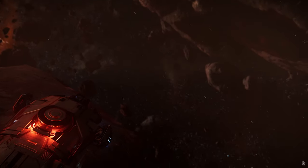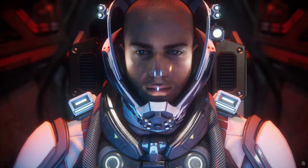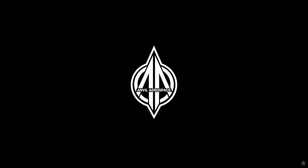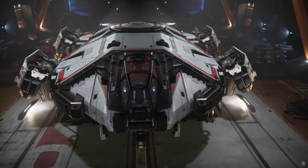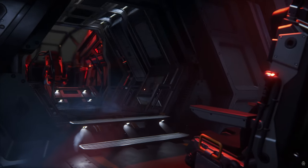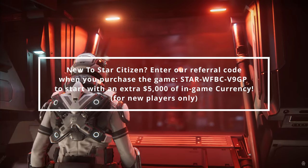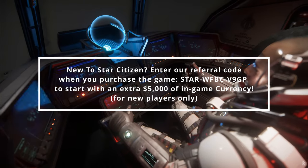My opinion: I would get a Cutter Scout if I needed bare minimum scout capability — super cheap for the price. A step above that is the 315p, which adds more amenities similar to the Terrapin, but it also has a fridge, though it might not be as good a scanner. Or I would jump up $40 and get a Mercury Star Runner — you lose the stealthy vibes and armor, but you gain decent cargo, the ability to take a vehicle, and data running functionality, though it won't be as efficient at scanning the same type of data the Terrapin can scan. The Terrapin is a bit too niche for the price, but if you can get it cheap, it's a solid ship, and other ships have a difficult time filling its niche role — that's why it's a well-deserved five.